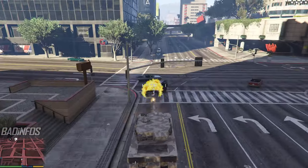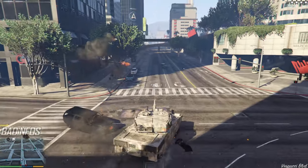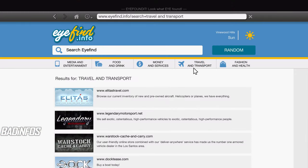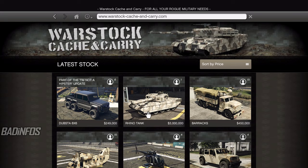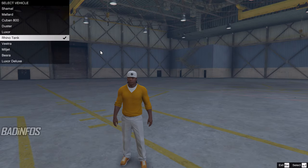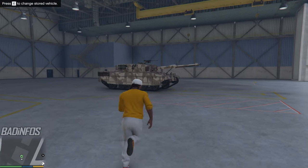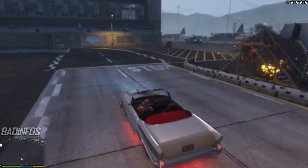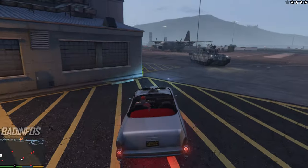What is the easiest way to steal a Rhino tank in Grand Theft Auto V? Sure, you could visit the Warstock website and purchase one for 3 million dollars and pick it up from your hangar, but who honestly has 3 million dollars laying around? Your other very dangerous option is to visit Fort Zancudo and hope not to get blown up while searching for one.